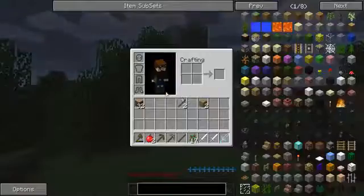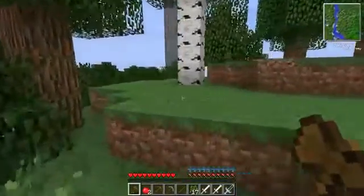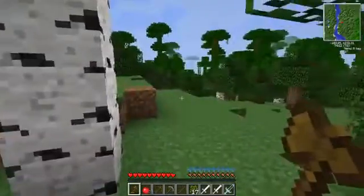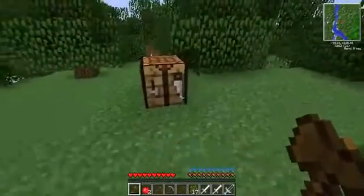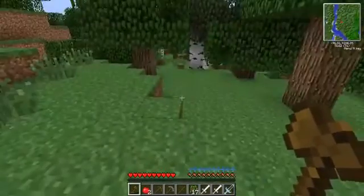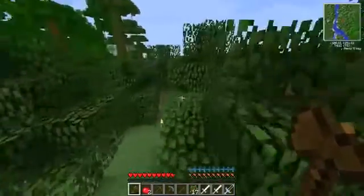We've got 32 wood — let's make half of it into planks and get the basis of a house. Over here you can see we have a battle tower, which we'll be able to search out later. You can also see that blue bar above my hunger — that is the hypothermia bar, which is part of the Eternal Frost mod. That is going to be pretty sweet.